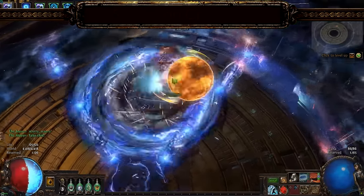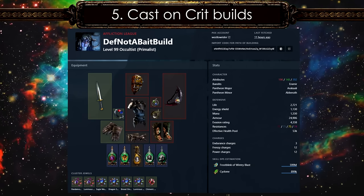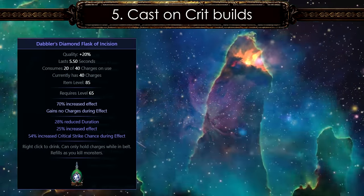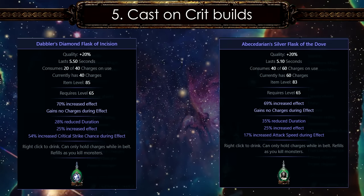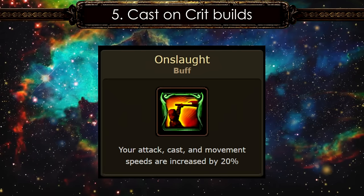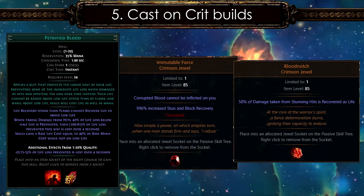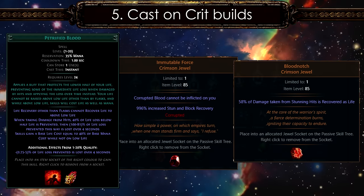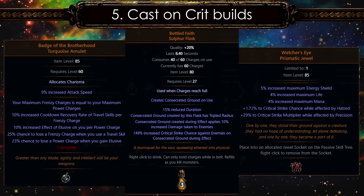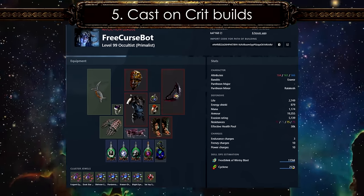It would surprise you how many Cast on Crit builds crave for Mageblood. Cast on Crit builds require high attack speed, critical strike chance, movement speed, and tons of defenses. You can get critical strike chance from both a Diamond Flask and one of its suffixes. The second best choice for a CoC build is a Silver Flask, where attack speed can also be rolled as a suffix. The increased effect from the flask massively buffs the Onslaught effect. Since most CoC builds require close-range attacks, a solid defensive layer is required. Blood Notch and Immutable Force with Petrified Blood works well. The Ralakesh setup is the cheapest and most powerful version as of 3.23.